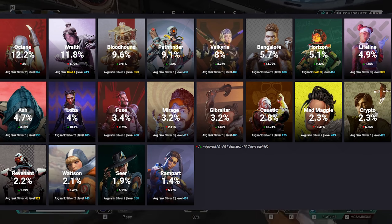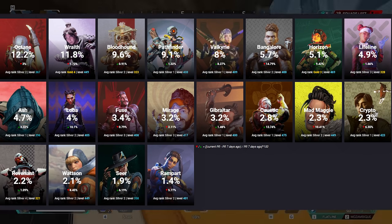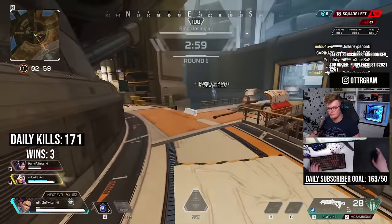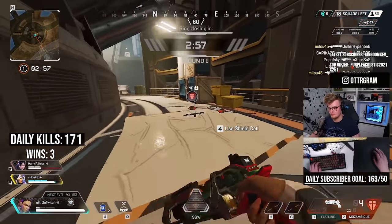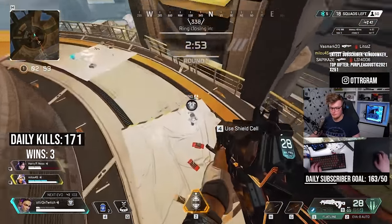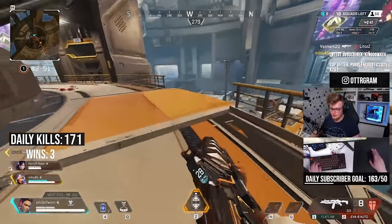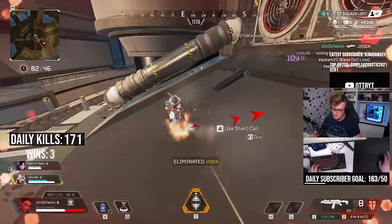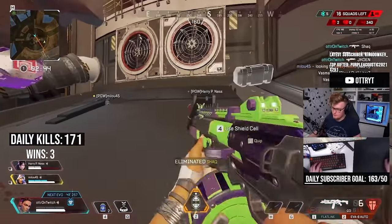At the moment, Loba is the 10th most picked legend in the game, seeing play from all levels ranging from the lowest pub lobbies to high tier professional games in the Apex Legends Global Series. Her passive ability and ultimate help with identifying where there's good loot and keep the slowest looters supplied without having to run around all game, but she also keeps a team supplied if they are locked down in the final rings. As such, Loba has both a low skill floor and a very high skill ceiling.